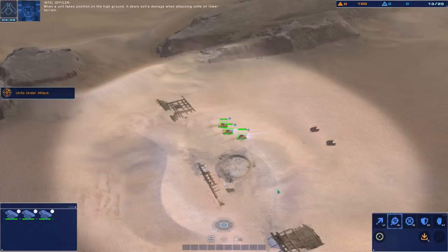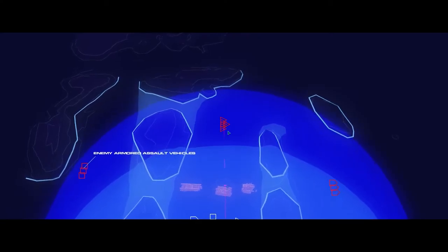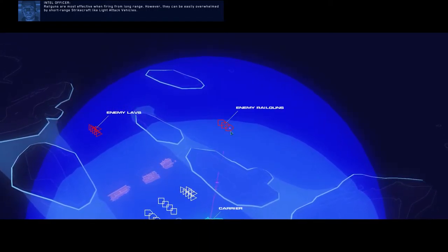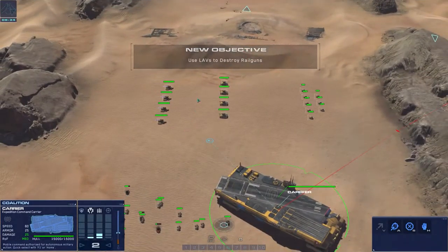When a unit takes position on the high ground, it deals extra damage when attacking units on lower terrain. The enemy have deployed armored units. You'll have to find another way to defeat this enemy force. Railguns are most effective when firing from long range; however, they can be easily overwhelmed by short-range strike craft like light attack vehicles.